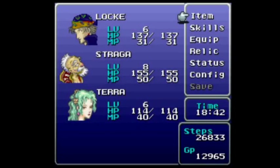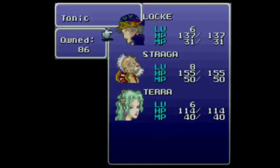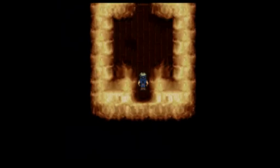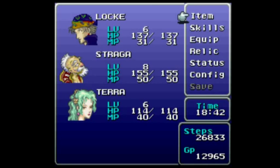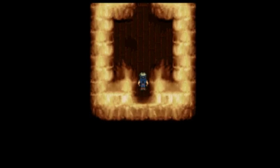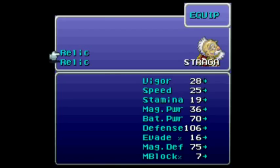First of all, I should already be on item, so save. Obviously I'm not going to be doing any saving — if I do that, it resets my cursor to the top position, which I'm doing just to be careful to mitigate my mistakes. Left, down to Strago, back row — because that's important. Skills, equip, relic. Strago, equip, top slot.